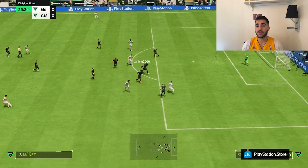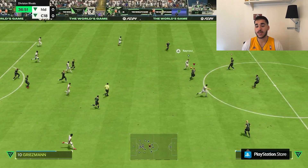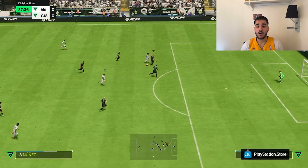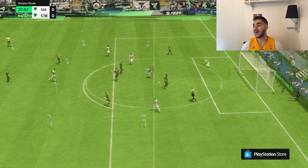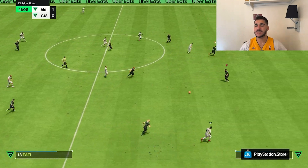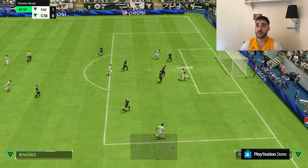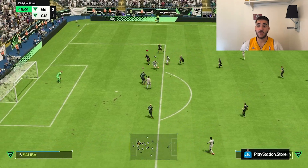I played 24 games with this card, and whenever I took him out and replaced him with Martinius — which is also a very respectable card — I noticed my center back got noticeably weaker. I felt the absence of Van Dijk. Whoever is watching this, please go buy this card. I can see him going from 250k to 400k easily — we're not even one week into the game.